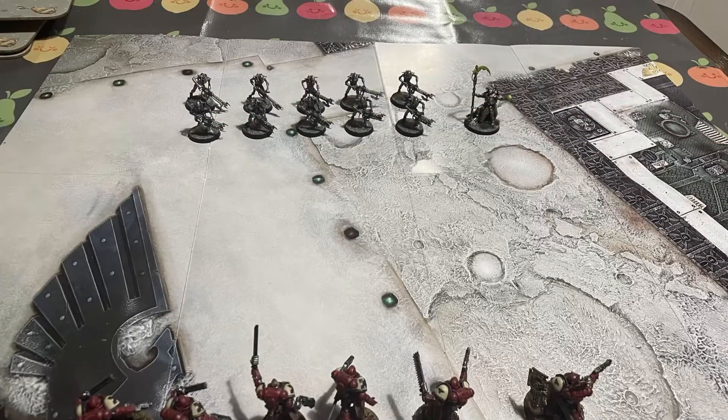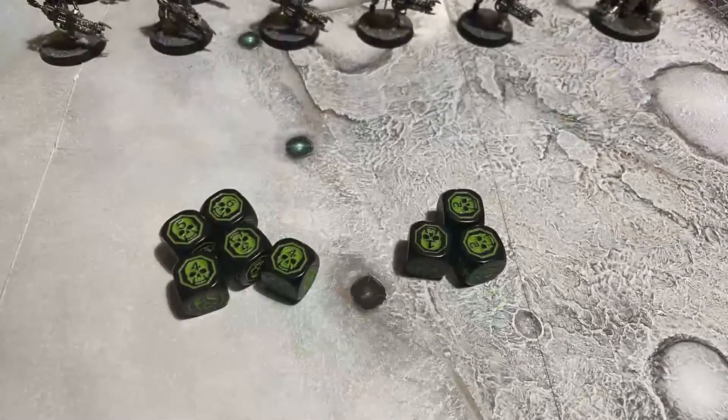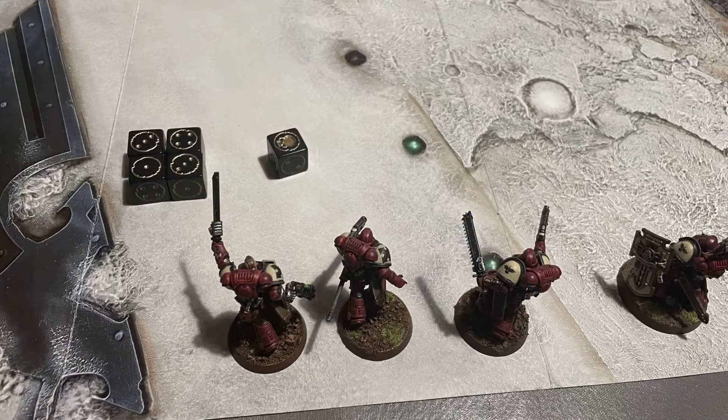The Necrons move forward — the Overlord moves six inches and the Warriors move five inches. The Necrons then shoot their Gauss Reapers at the Intercessors, adding plus one to the hit rolls, meaning they now hit on a two-plus. They make ten shots, of which eight hit. Of these eight, five cause wounds. The Intercessors need a five-plus to save as the Gauss Reaper is minus two AP, and four of the shots penetrate the armor of the Marines, killing two outright and leaving only three Assault Intercessors.